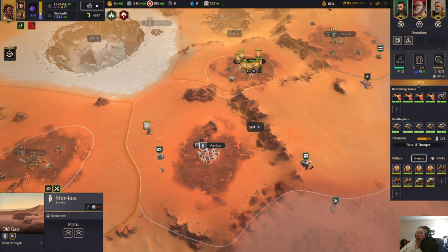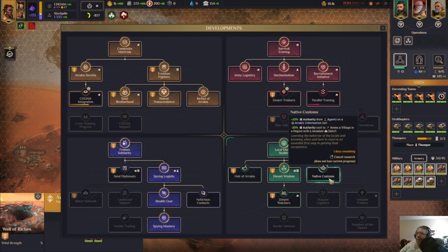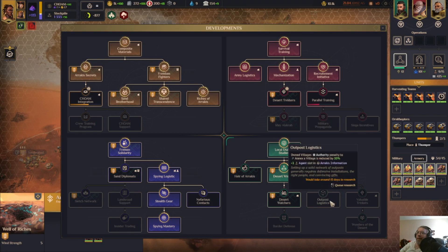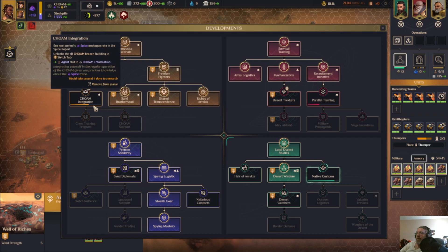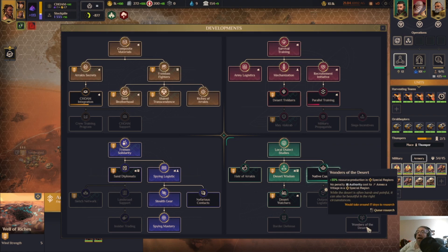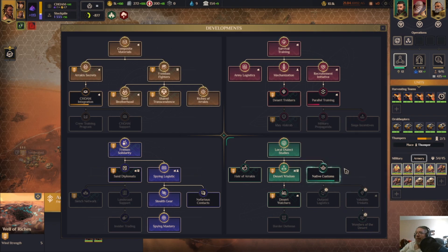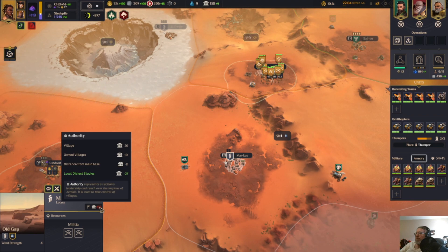We need 155, right? That will help. I think this is a priority as well — actually, I think this is a greater priority. We're going to get a bunch of special regions. I think we're just going to go straight down this line so we can maximize our villages.